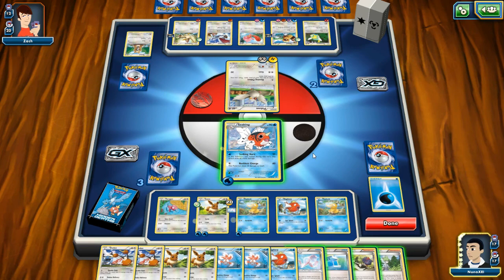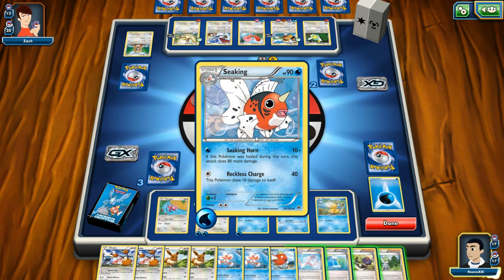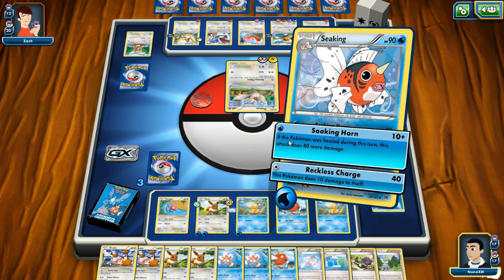I can keep going with these guys. Okay, okay. If this Pokemon was healed during this turn, 80 more damage. So here's my game plan: Pidove is gonna hit me, I'm going to heal, and if he pulls out that dangerous one I'll heal and do 80 points of damage.